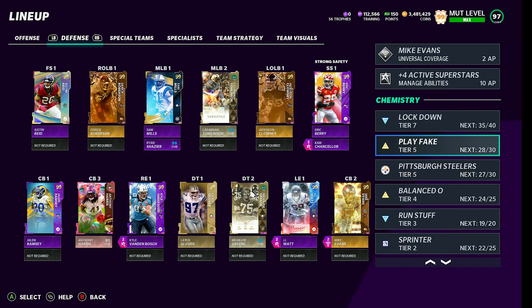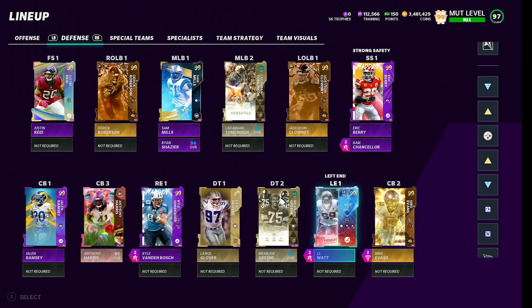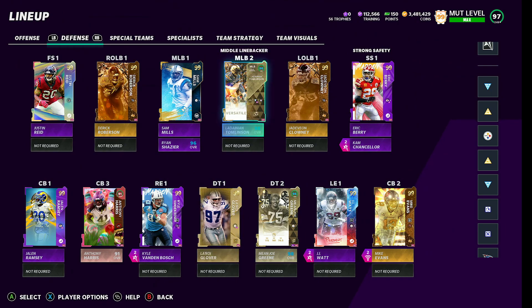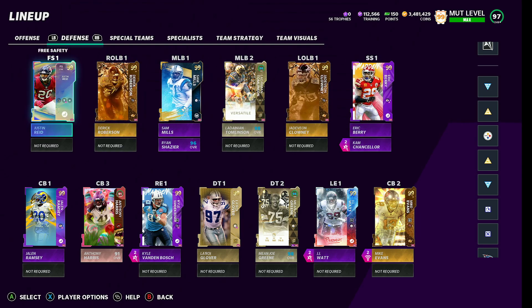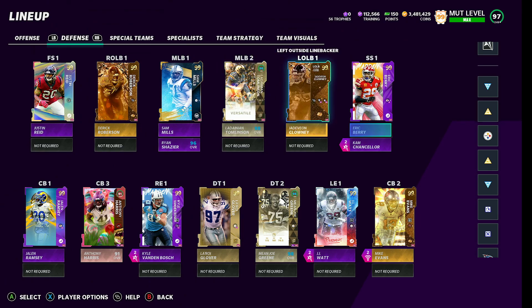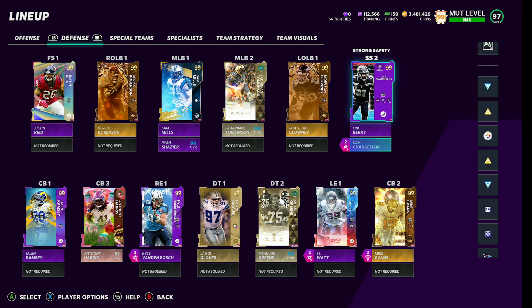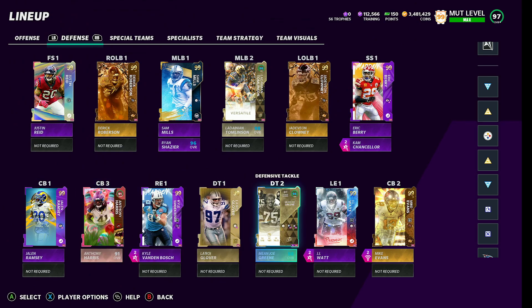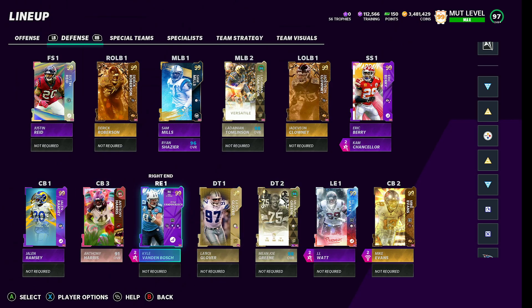Right now we have 27 Steelers. We have nothing maxed out, we're kind of in the process of building it. We're going to be building it over the next couple of days when prices go down for Ultimate Legends — Friday for golden tickets and stuff. We still have Justin Reed, Derek Roberson, Sam Mills, LT, Jadavion Clowney, Eric Berry. Cam Chancellor I have back here now — he will be playing underneath for me. We have Ramsey, Mike Evans. I still don't know who to go for my third corner. I'm going to be powering up Mean Joe. This is what the D line is looking like.